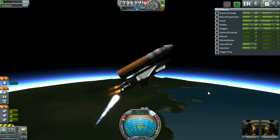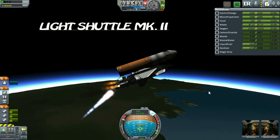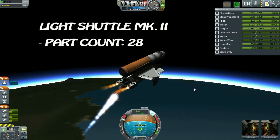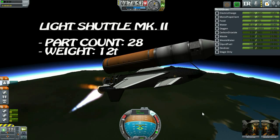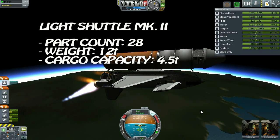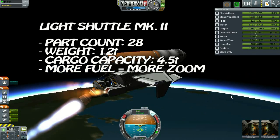Allow me to introduce the Light Shuttle Mark II, built from the B-9 Aerospace parts that recently came from the B-9 Aerospace upgrade. Composed of 28 parts and weighing in at 12 tons, she's slightly heavier and carries slightly more parts than her predecessor. However, with a cargo capacity of 4.5 tons and the ability to carry more fuel, she's much faster and more maneuverable than the Mark I series.